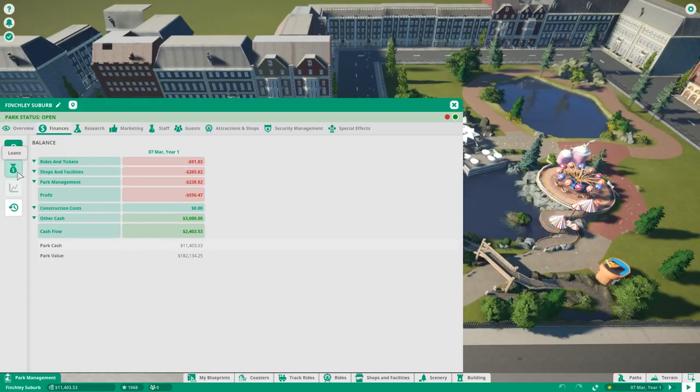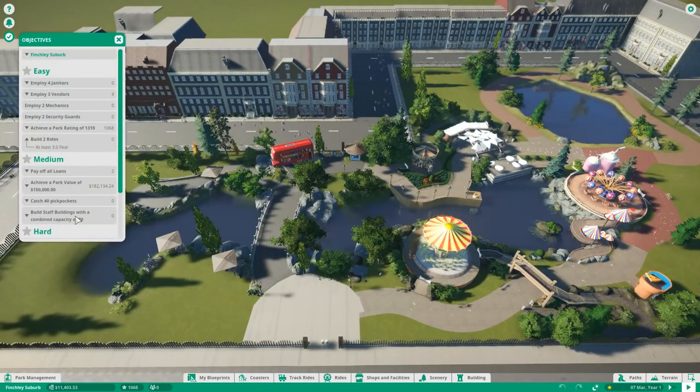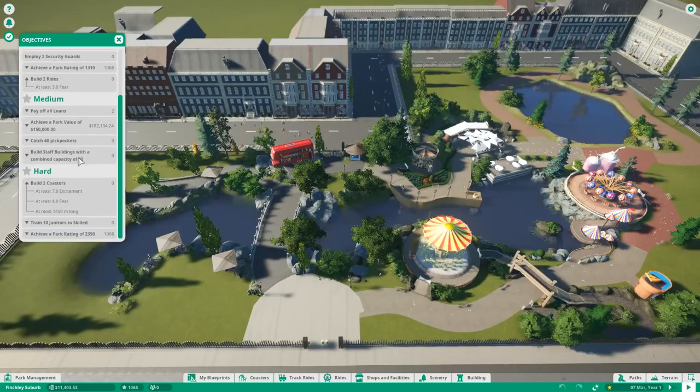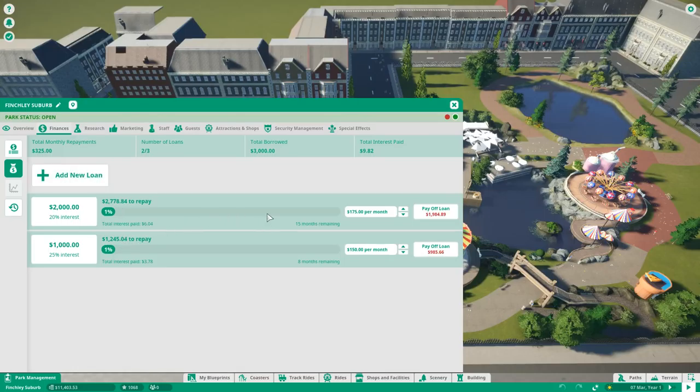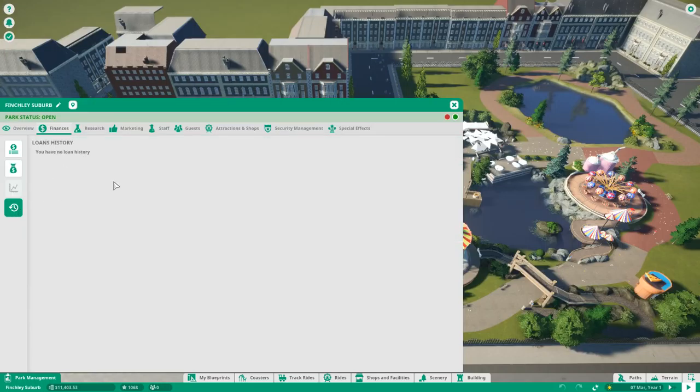In the Finance overview there is the Loan tab, which is important because active loans can also be part of objectives — for example, a medium objective requires paying off all loans before the end of October Year One. You can see two loans running, their interest rates, and what you have to pay each month. This gives you an overview of how much money you will gain once the loans are paid off. You can also take out a new loan, choosing from options with different interest rates.